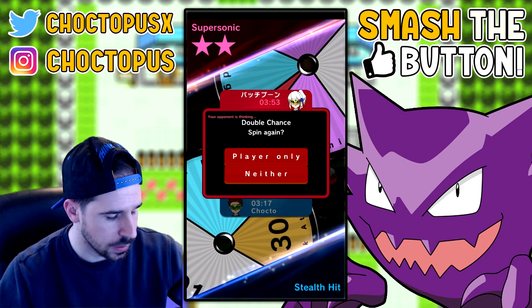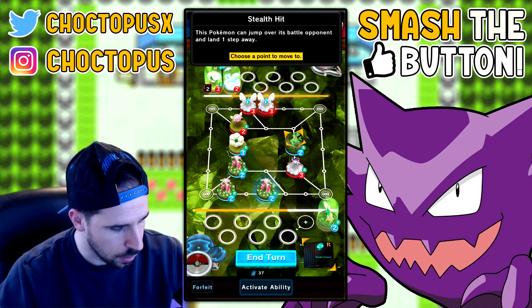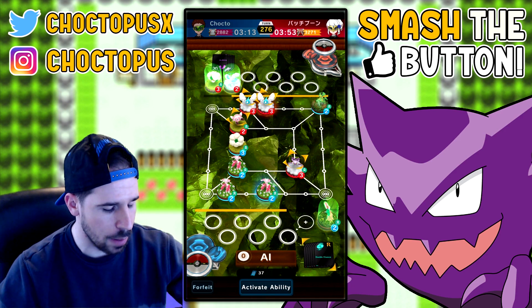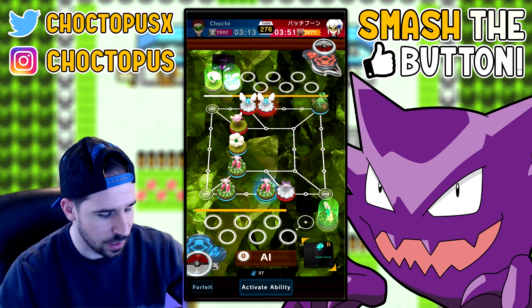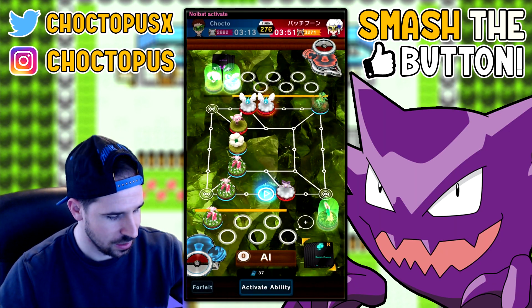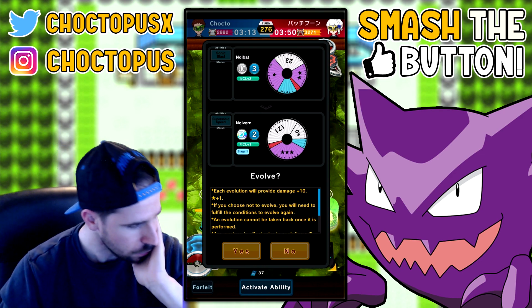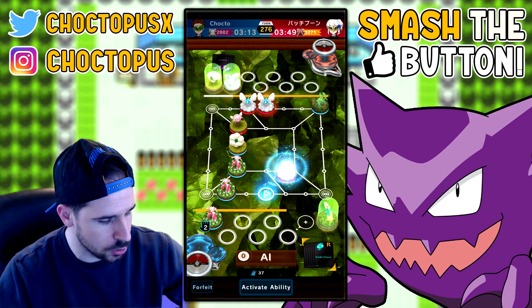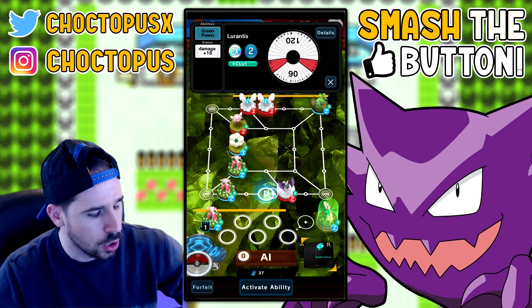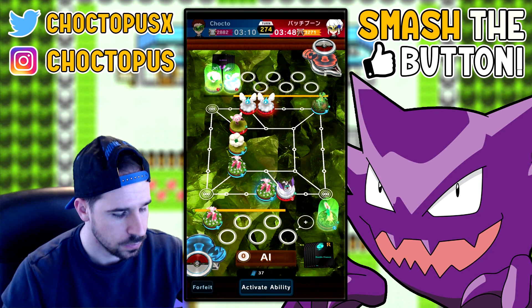Stealth Hit — neither — okay. I'm going to claim this entry point. They're probably going to use their Max Revive if they take that — come on, take it. Nope, not taking the bait. They hit the Whirlwind — okay, it's going to push us away. They're going to evolve — that's Noivern now. I think they still have Hurdle Jump. We didn't get knocked out but we got pushed to the bench.